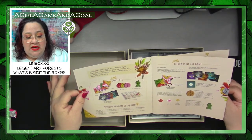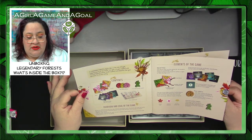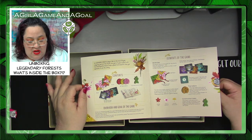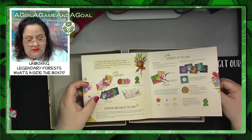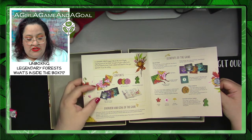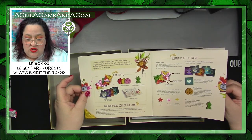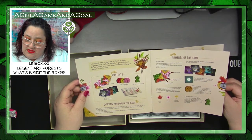Basically you play the role of dryads — forest spirits. You have world tiles, which have fronts and backs so they're not cards, a rule book, tree tokens, and construction tokens — that's basically all.